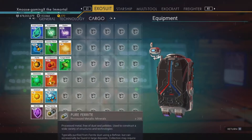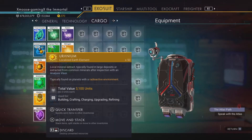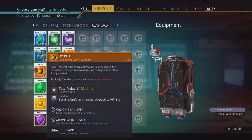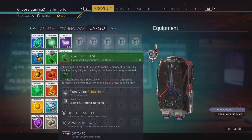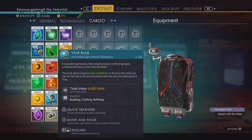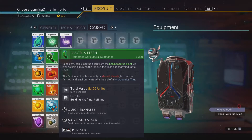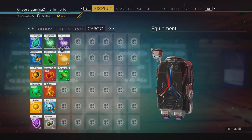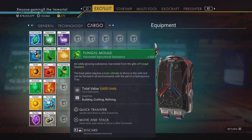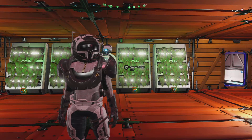This is everything that you're going to need to make one fusion igniter: 25 mordite, 50 uranium, 50 ammonia, 50 pyrite, 50 ionized cobalt, 100 frost crystals, 200 pure ferrite, 200 star bulb, 200 selenium, 300 condensed carbon, 300 cactus flush, 500 sulfurine, 500 radon, 500 nitrogen, and 600 fungal mold.